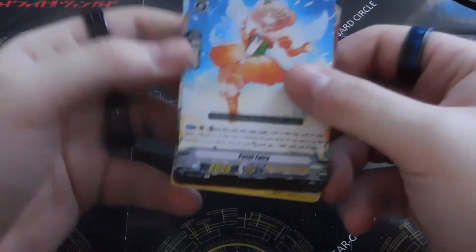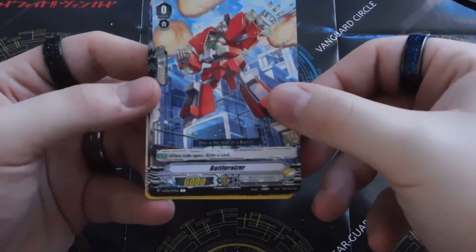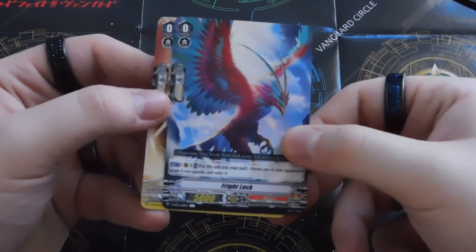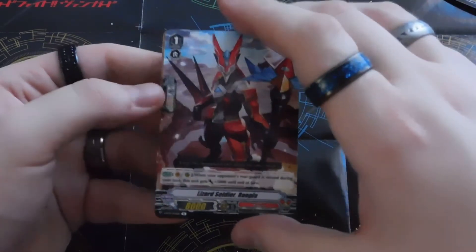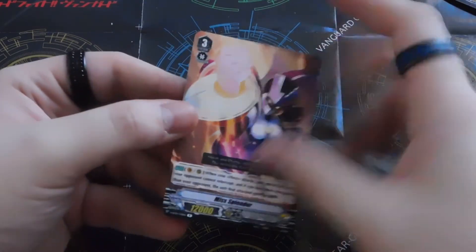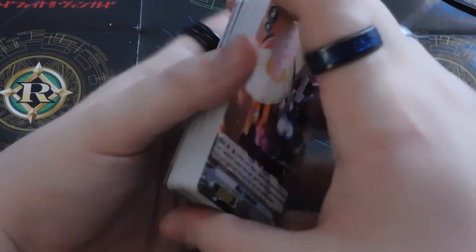This is the final pack of the box. Petal Fairy for Oracle Think Tank, Battle Razor — ooh, there's two starters? Okay. Shooting Hobby for Oracle Think Tank, Fright Lock for Kagero, Shining Lady for Nova Grapplers, Lizard Soldier Raupla, Miss Splendor. Well, I was hoping to end on a good note, but we ended it on Flash Shield E-Salt — so that's good too.